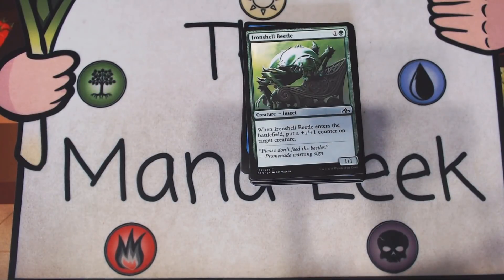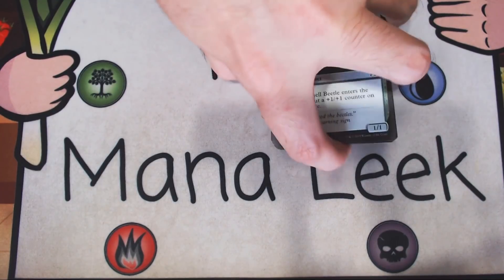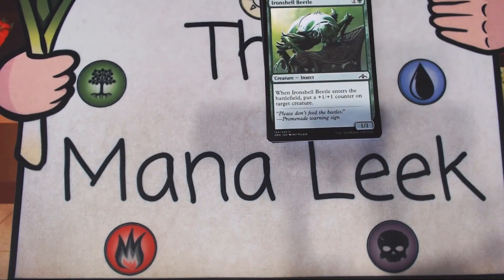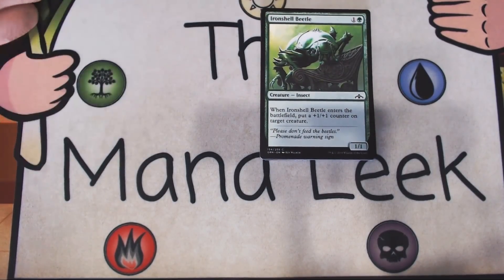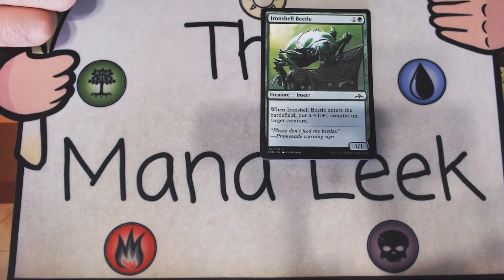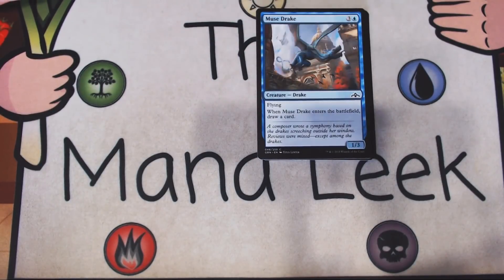Up next is Iron Shell Beetle — one and a green for a creature insect. It's a 1-1. When it enters the battlefield, target creature gets a plus one, plus one counter — it could be itself or another. This is fine if you're in green, which generally isn't recommended in this format. Green is potentially unplayable and you don't want to go into it. But if you're in it, this is a card you want to pick up — though it's never ever a first pick, especially given green's current distaste with most players.